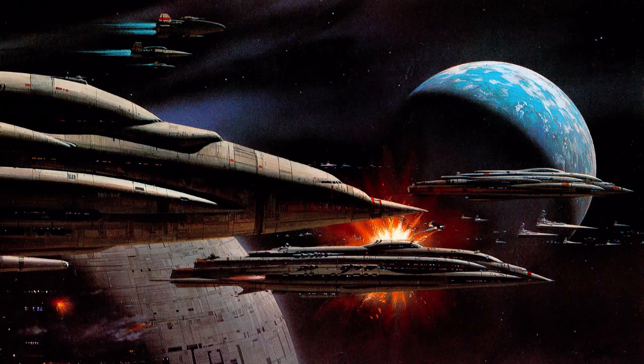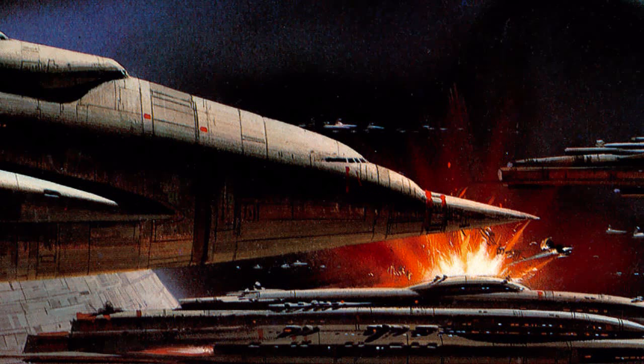Last are the stocky Mon Calamari starcruisers. They were basically a smaller version of the MC-80 starcruiser, with their most distinguishable features being their pointed tip and large observation window in the front.